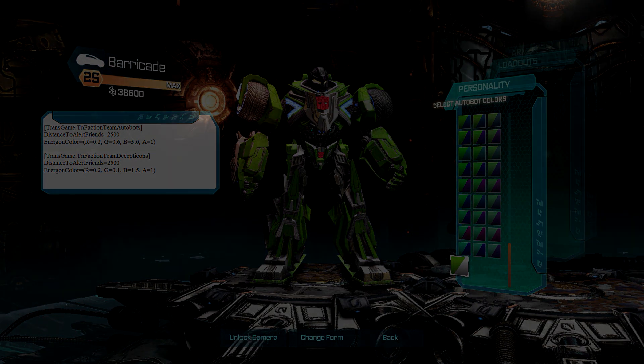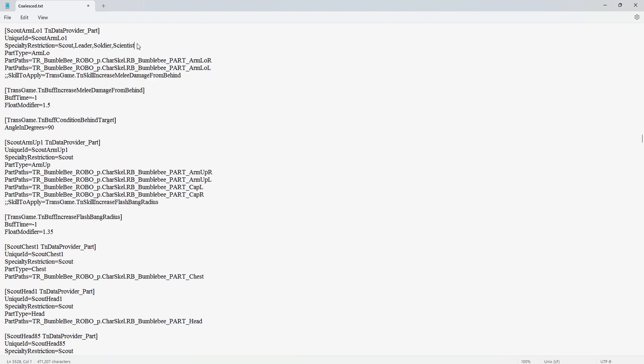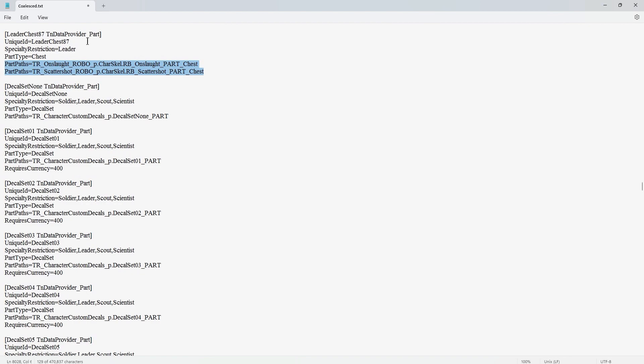Finally, we move on to custom parts. These are a bit more limited in regards to what you can do in the colesed, but here are the basics. Parts are designated by a short data provider that includes the part type, what class it is restricted to, and the path to the part in question. If you wanted a specific part to be available on every class, you would set up the class restriction like so. One of the most common mods for parts is merging one part with another — you simply include the paths to the parts you want in your custom part data provider. Just make sure you have a unique ID so that the part does not replace an existing one.